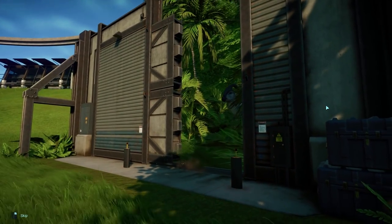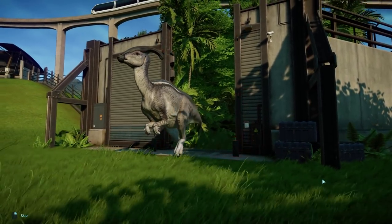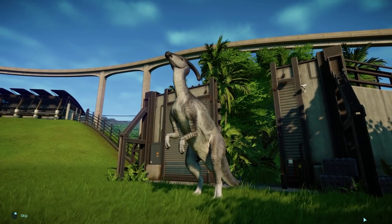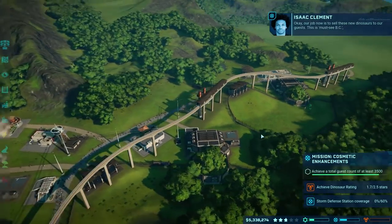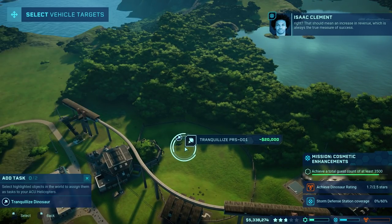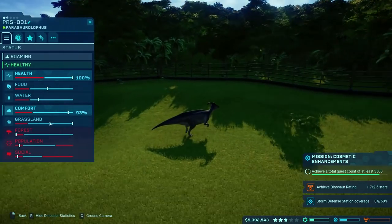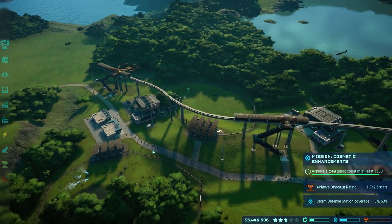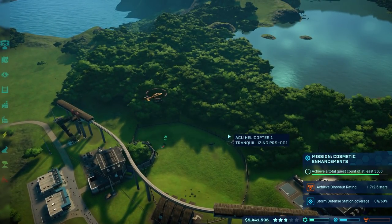Let's take a look at this one. Another pretty good-looking dinosaur, I say. Very cool. Also pretty easy to please, so we'll be able to move him into this other pen as well. We got a lot of wiggle room as far as social and all this other kind of stuff, so it should be fine.